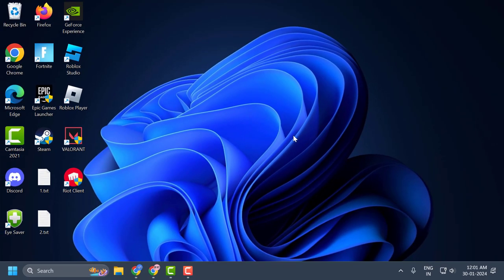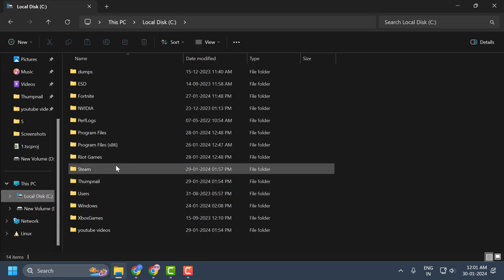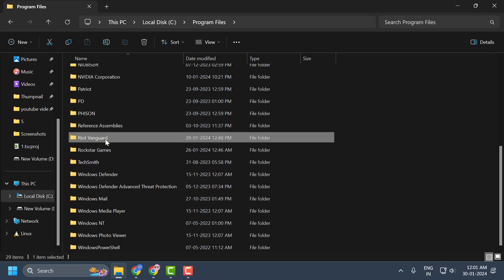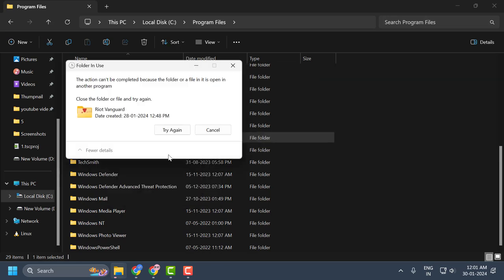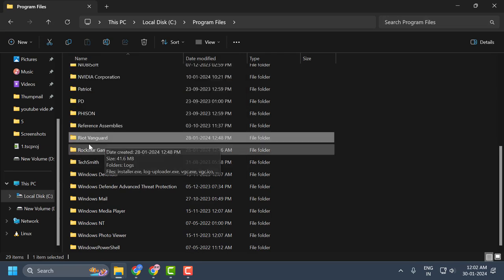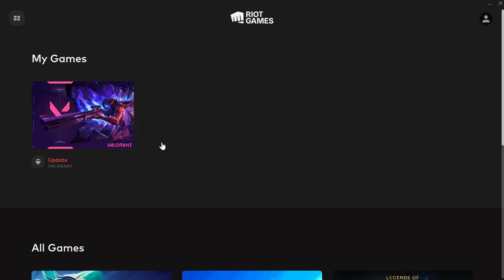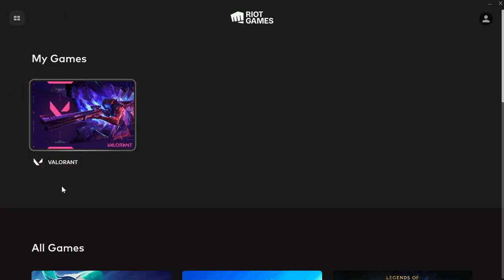After that, open File Explorer, go to Local Disk C, and open the Program Files folder. Search for the Riot Vanguard folder, right-click on it, and select Delete. Note: you cannot delete the folder until you restart your system, so restart your PC first. After restarting, delete the Riot Vanguard folder. Then open the Riot Client, select the update option in Valorant, and after the update completes, check if the problem is solved.